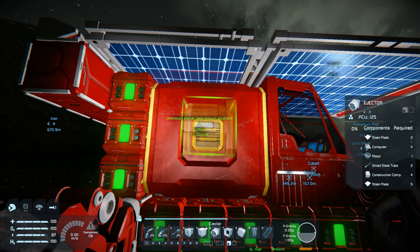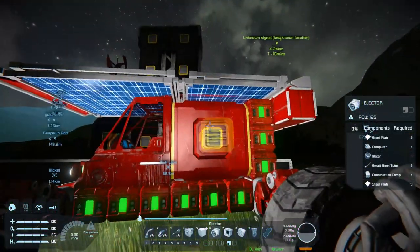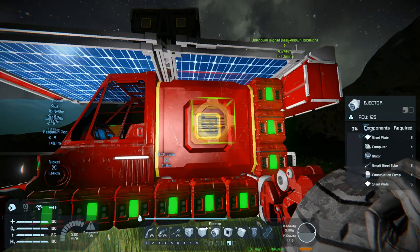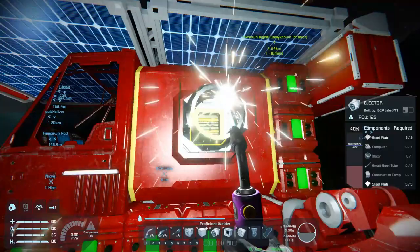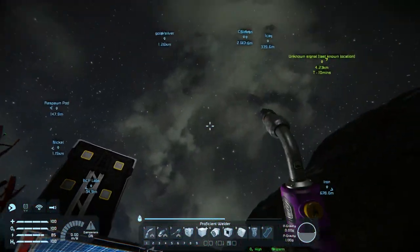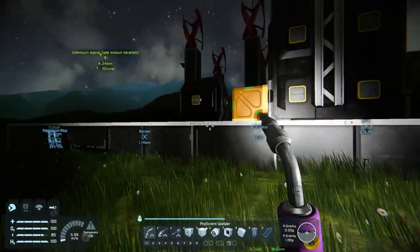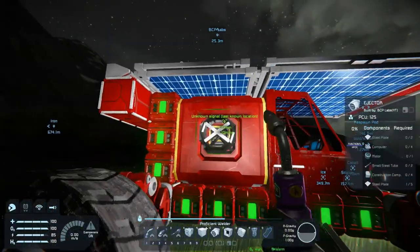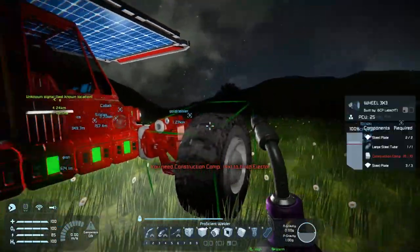It's getting dark so I'm gonna bring back the day while I do this. I'm putting some ejectors on the rover - make sure it's facing the right way, put one there and one on the other side just for symmetry. The suspension seems to be responsive. I'm going to name them so I know which side to go on.